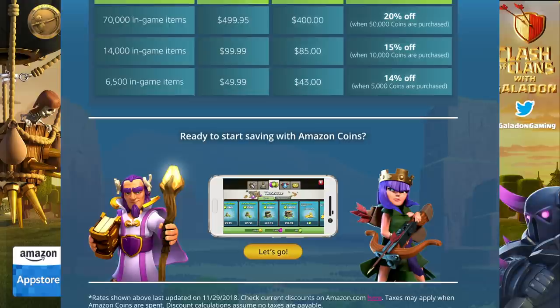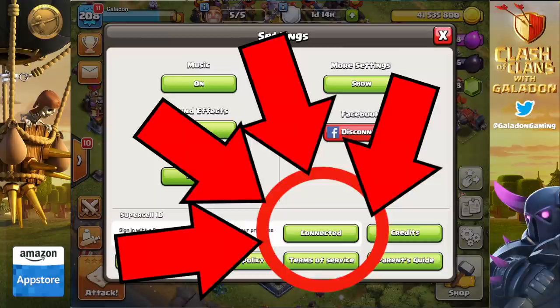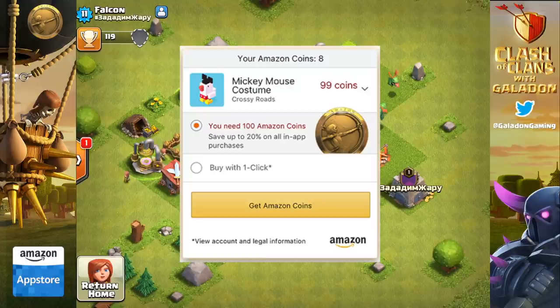First, on your Clash of Clans game make sure you are synced to Supercell ID — it's very important and a great way to keep your account safe. Once synced, you uninstall Clash of Clans — your account is perfectly safe. Then click the link in my description, download the Amazon App Store, install Clash of Clans from there, sync up with your existing Supercell ID, and you're ready to use Amazon coins in-game.